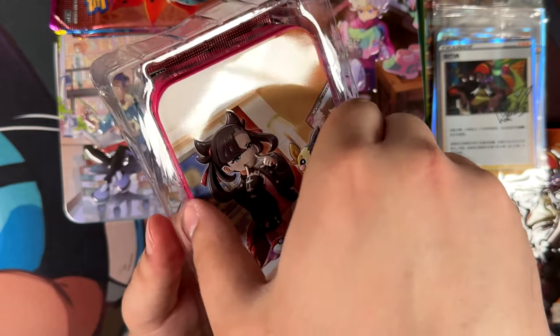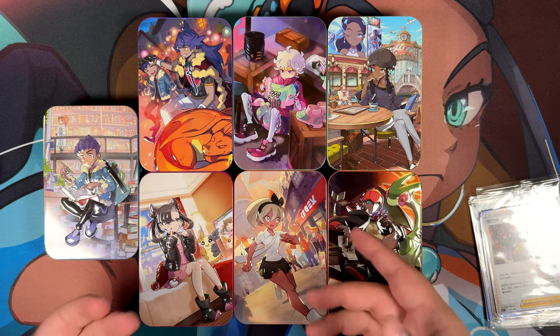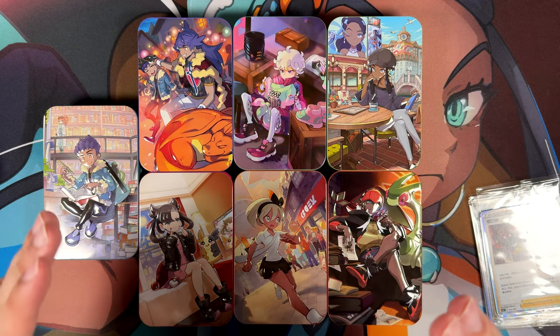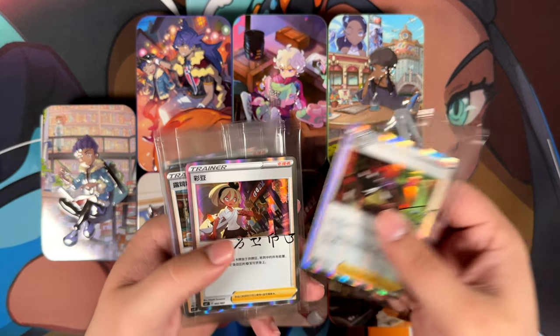Here we are with all the tins we've gotten from our opening. These are the normal seven. The Clara tin is just a special one that you can potentially pull. Here are the promos for each one — just the signatures, but I still think very cool.